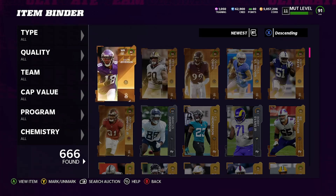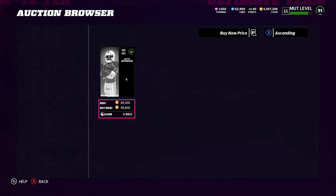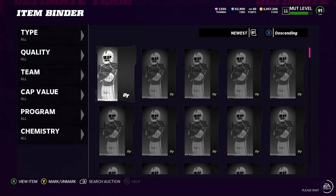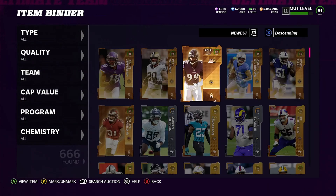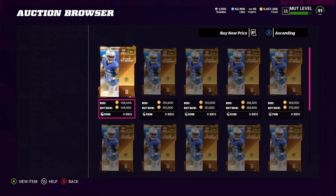Justin Jefferson going for 90,000 coins — looks like we might still make some profit just because we got our training cheap enough. Peter Warner is up for 123k — we'll probably put ours up for 150k. And the last one, Amin Ross St. Brown, is going for 150,000 coins as well. So 616,000 coins total.